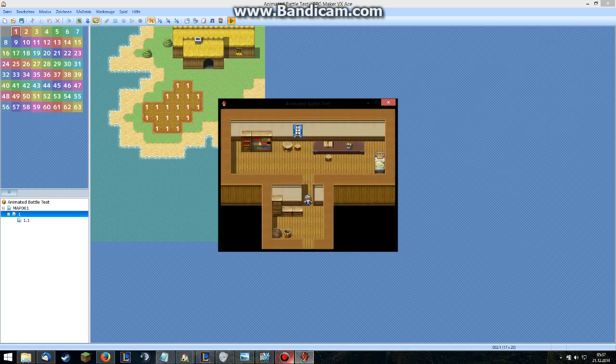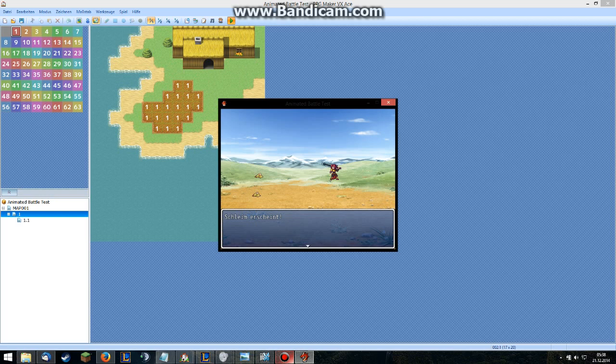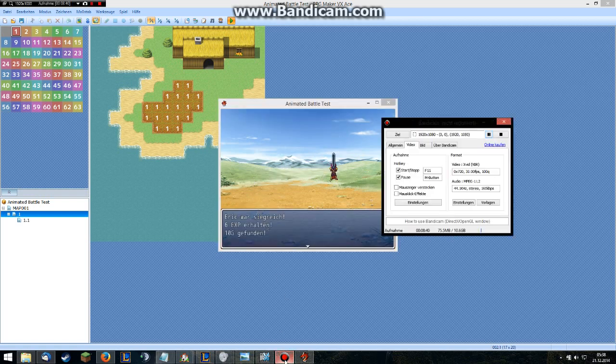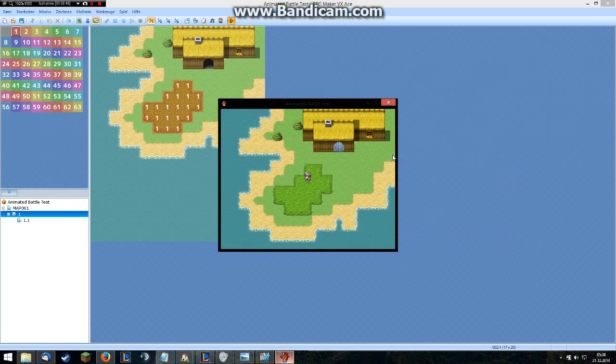I'm going to move out on the map — look at this, we have a sideview battle! Oh my god, die you scumbag! Yeah, awesome. So basically that's it. In the next video I'm going to show you how you can do custom skills — I'll just create one custom skill. Yeah, that's basically it and I hope you have fun with it. I just did this for you, and yeah.